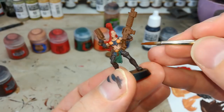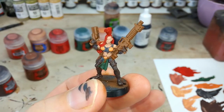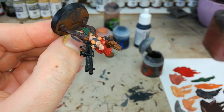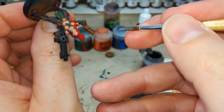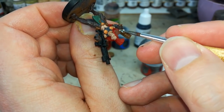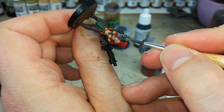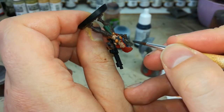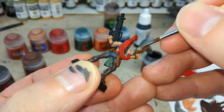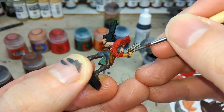For any warmer, redder leather we'll get in there with some Mournfang Brown again. Then anything we want to be really strong black, get in there now. Then we're going to get our Lead Belcher and do any of the metal details. I'm holding her a bit awkwardly because it's easier to start the brush up close to somewhere I want to paint away from — so where I've already painted her glove, I don't want to get metal on that, so I start close and pull the brush away.